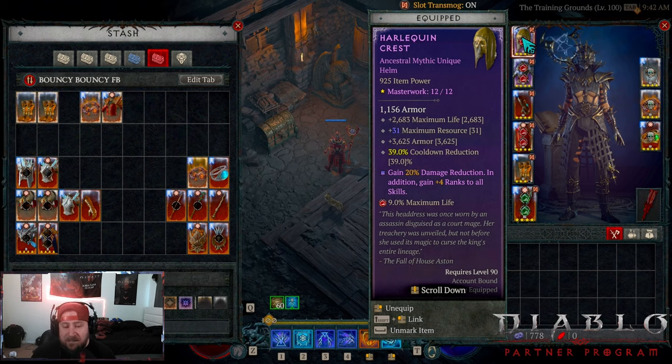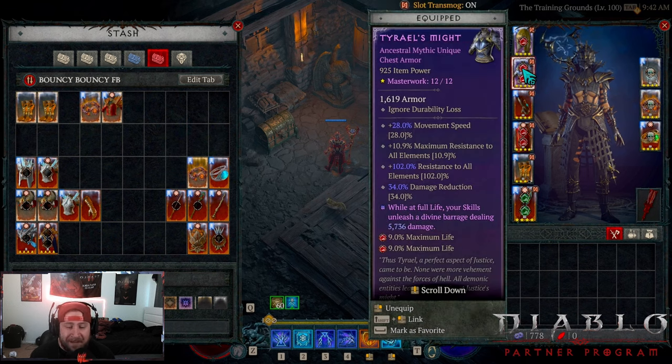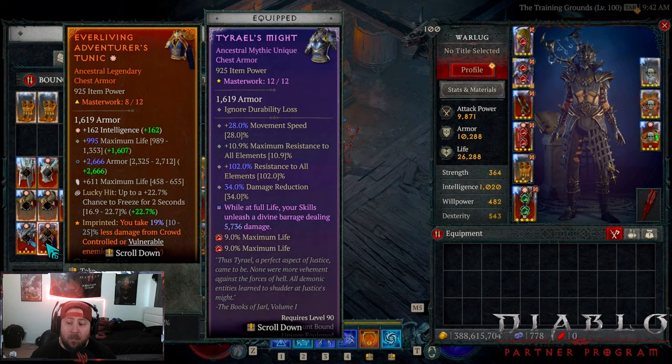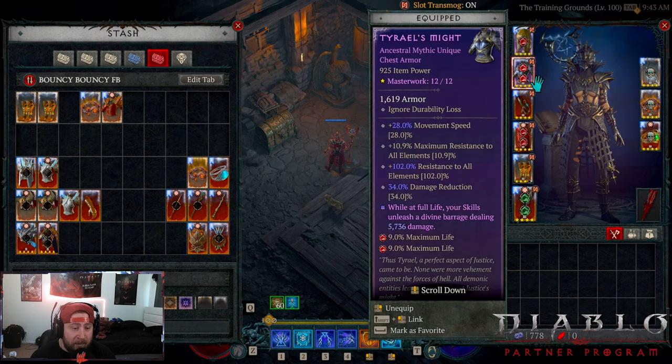Into the gear: Shako is best-in-slot — it has reclaimed its throne. The crazy cooldown reduction and double crit on it is insane. I was hoping for triple crit but it's very tough. Next, Teria's Might — another best-in-slot for its damage reduction and increased damage output. If you don't have either, run a helmet with Concentration and a chest with Everliving for more damage; both are perfectly fine substitutes.